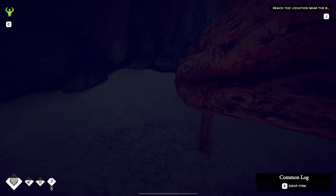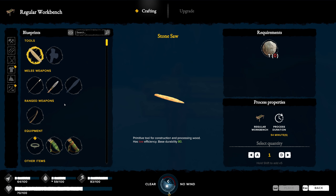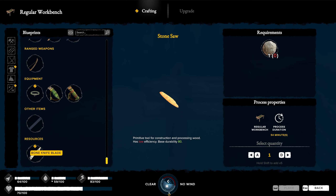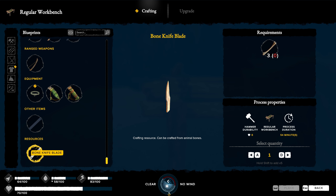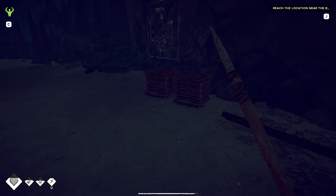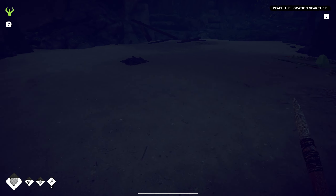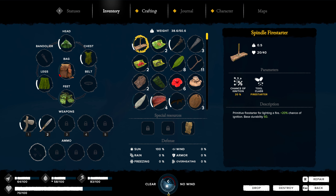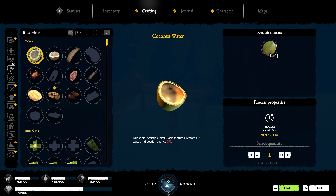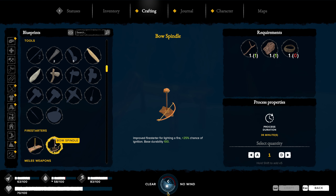A bone knife blade - we can actually make that. We don't have a hammer though, need to figure out about a hammer. We do got the bones - we only got two, we need three. I did see that there's another fire starter we should be able to build. Let's look under tools. Yeah, right here - a bone spindle. We got everything, we just need to grab a piece of rope.